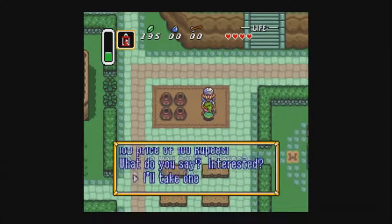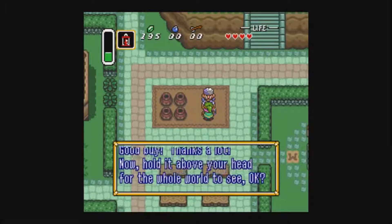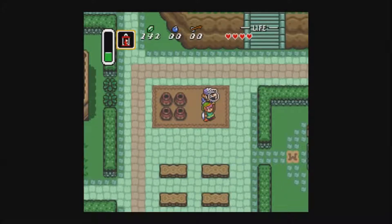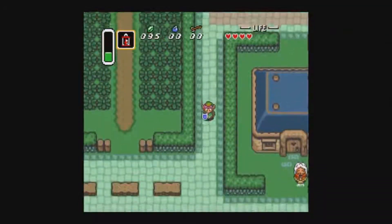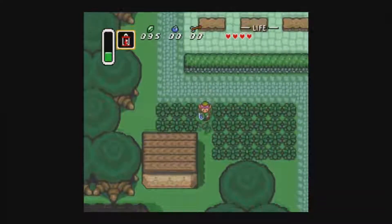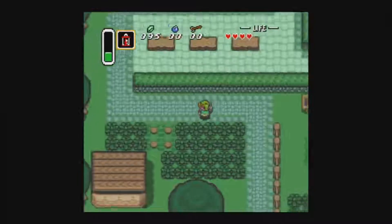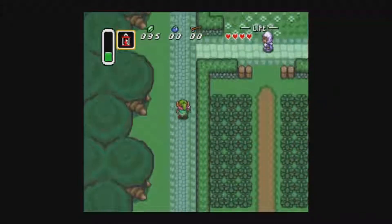Anyways, here's this guy — you need at least 100 rubies to get this bottle here. There are actually two bottles you can get in town. The other one is in a long building that you go in the back. And that's how you can get a few bottles early on.